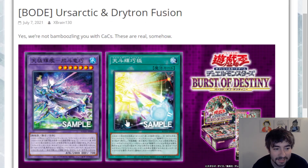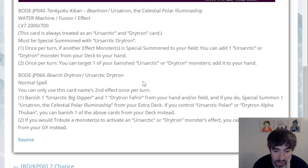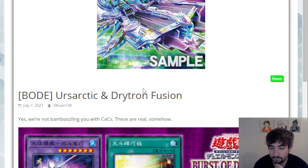I'm going to leave this pairing at 'interesting.' They're great cards, but I don't really see the synergy for the archetypes outside of these two cards trying to force them to work together. It's a cool idea, but the archetypes are already so different — Ursarctics can only tribute high-level Water monsters, and Drietrons can only tribute Rituals and other Drietrons. They really don't pair together at all. I'd love to hear your thoughts on that.